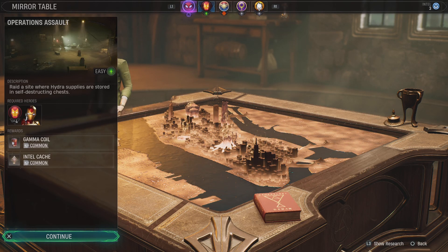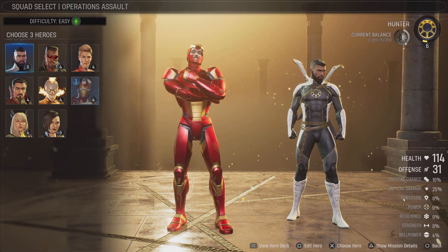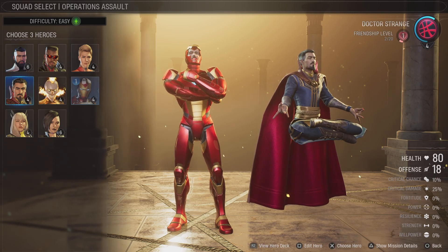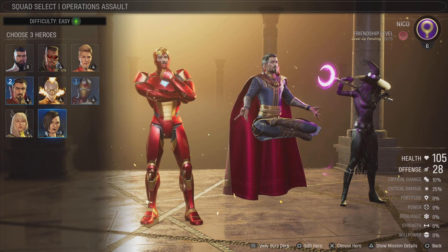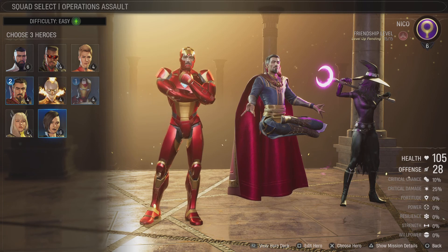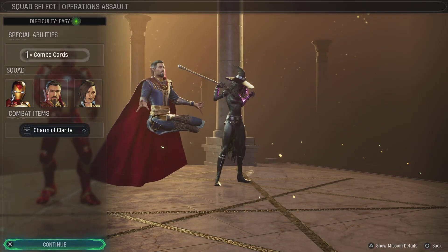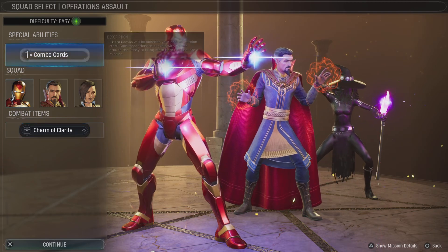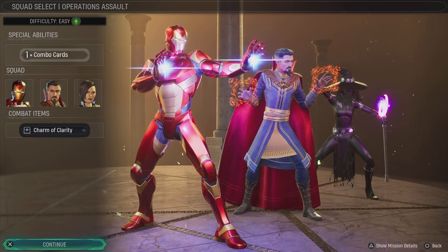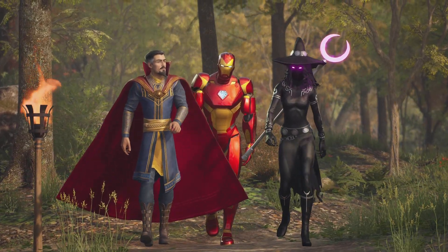Since we sparred with Nico, we're not bringing Hunter along so we won't have a good healer. I'm going to bring Strange and Nico - her level up is pending, nice to see that. I need to start bringing Blade too, but we'll bring Nico again. We have a card that lets us gain one redraw for free - that could come in handy.